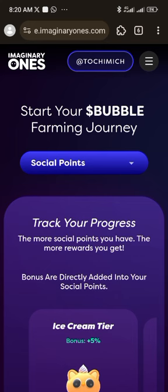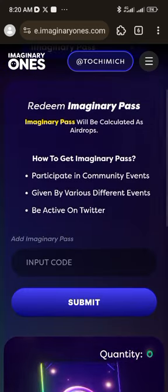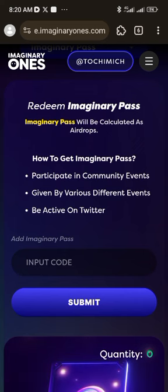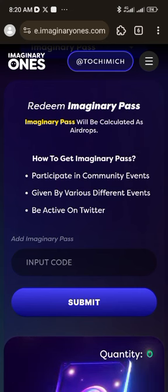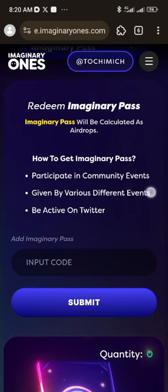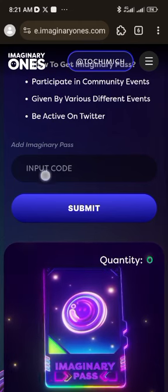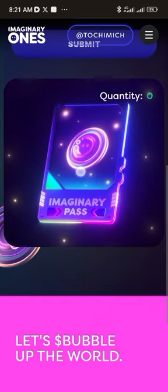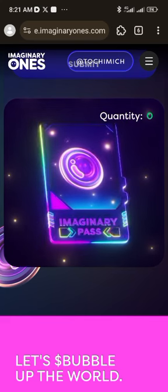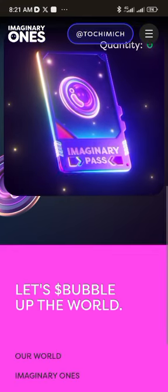The last part: we've seen the social points, we've seen the bubble points — now there's the Imaginary Pass. The Imaginary Pass will be calculated as airdrops. How to get it: participate in community events like AMAs and various events, and be active on Twitter. When they give you the Imaginary Pass code, you come and put it here, click submit, and it will give you something. A lot of things come with it — it affects how huge your airdrop will be. So I advise you take this project super seriously.